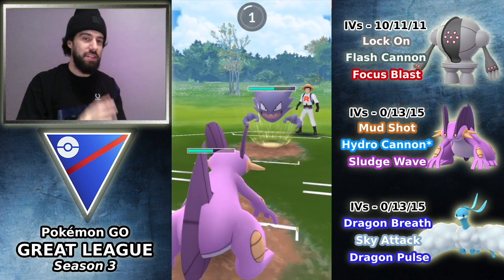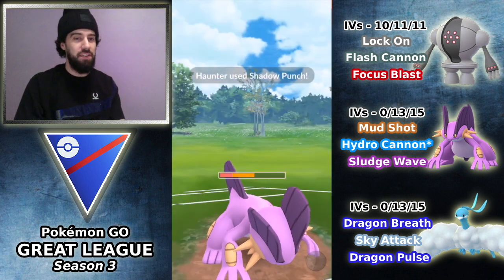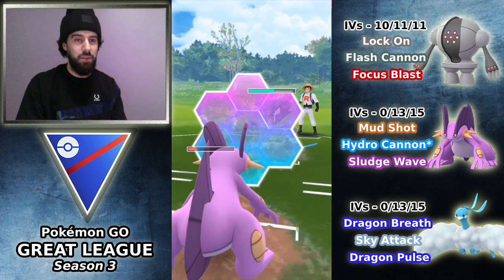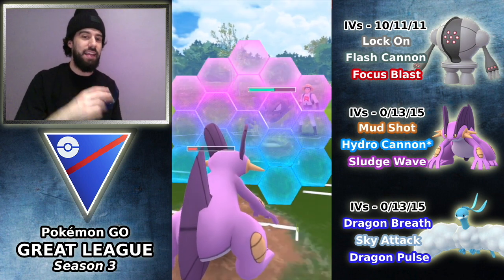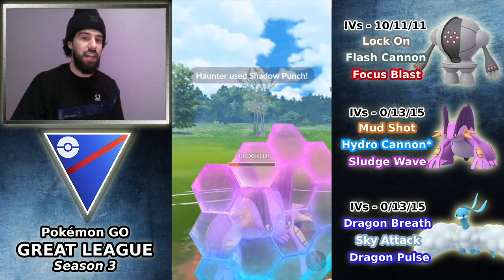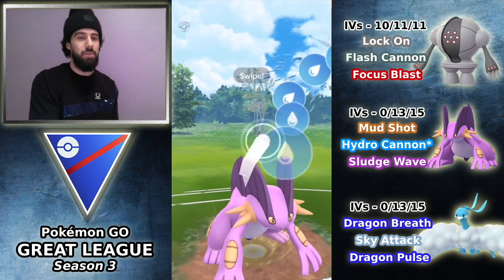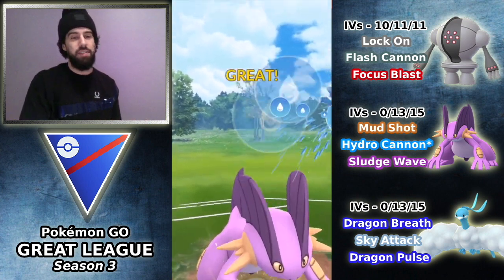I'm going to choose to let this go because I think it's a Shadow Punch. If it was a Shadow Ball, I'd always KO. Thing is, even though it's a Shadow Punch, I'm still going to have to shield the second one. The only thing about this is that it guarantees I'm going to get his second shield and I'm going to preserve one of mine. So that was the idea behind not shielding that Shadow Punch, and fortunately it paid off.